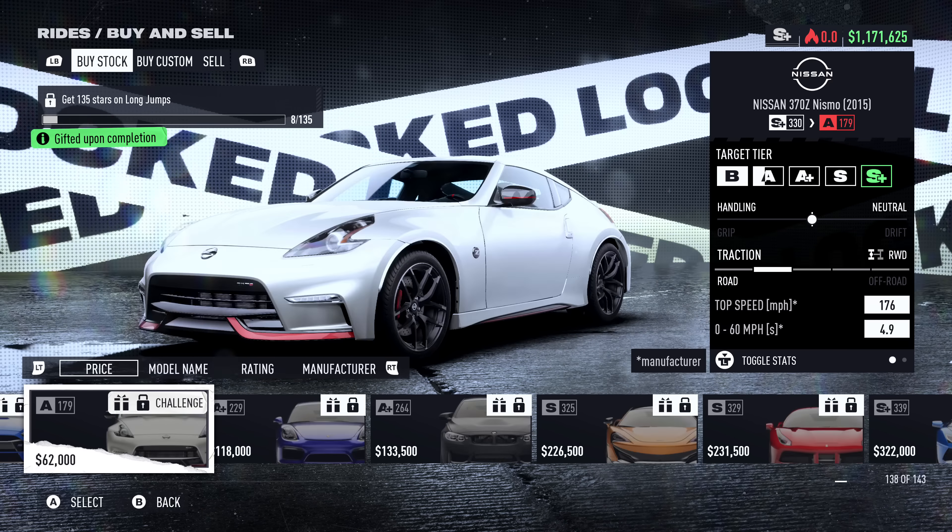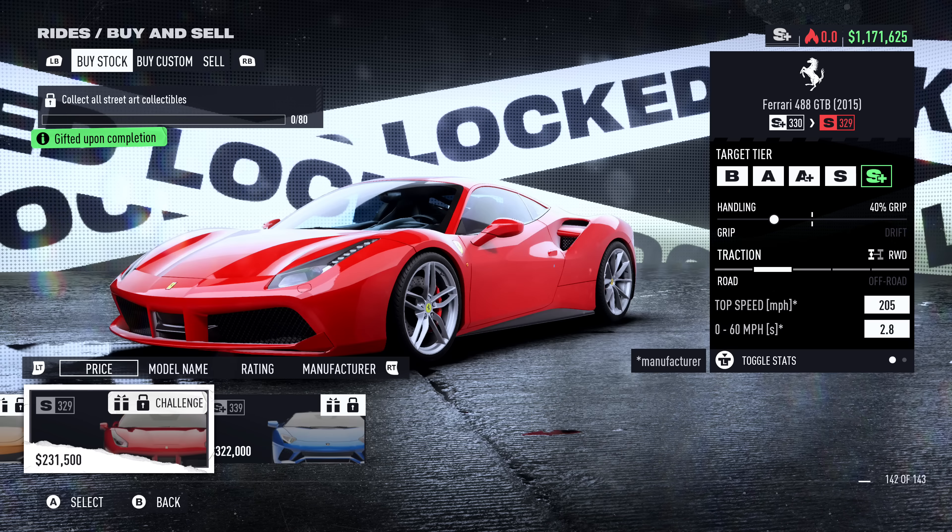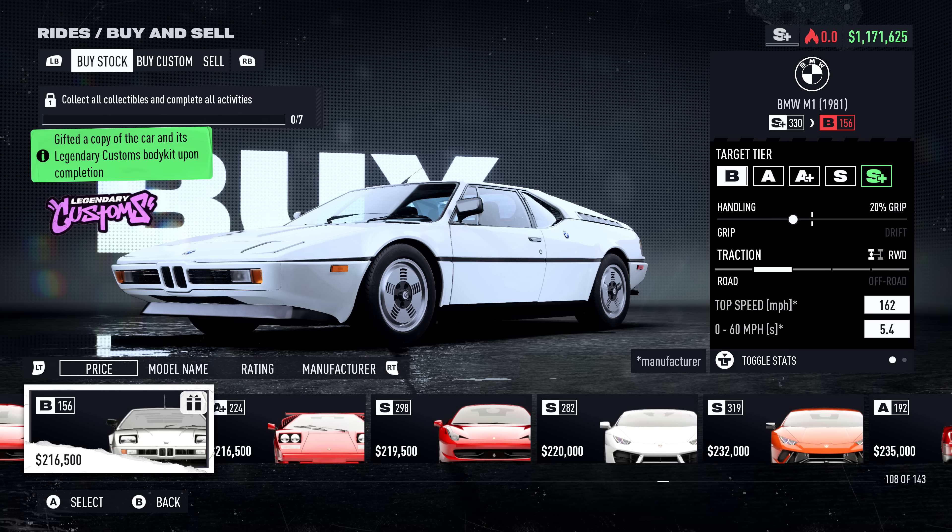Smashing all of the bear collectibles gets you the 2016 BMW M4 GTS. 105 stars on drift zones unlocks the 2018 McLaren 600LT. Collecting all of the street art unlocks the 2015 Ferrari 488 GTB. Getting 150 stars on speed traps unlocks the 2017 Lamborghini Aventador S Roadster. And if you complete every single challenge and activity, you'll receive a 1981 BMW M1 with the legendary customs body kit equipped.